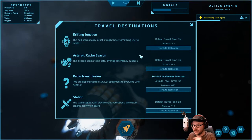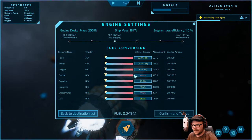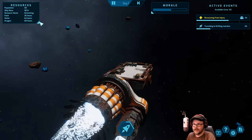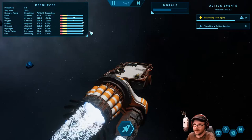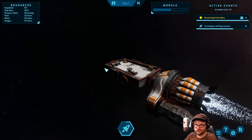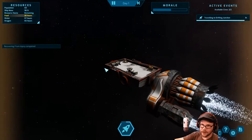Now there's a drifting junction hole that seems fairly intact — might have something useful inside. There's also a station with a radio transmission. Let's go there. I'm going to use wastewater or CO2 since we seem to have those in excess — we're making wastewater and CO2 anyway.